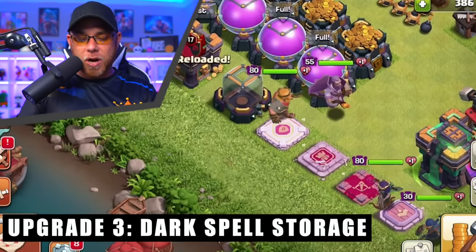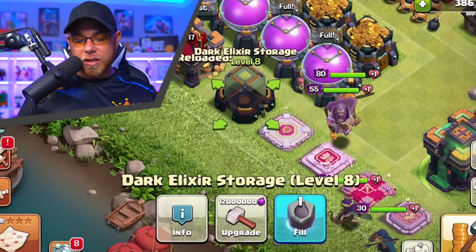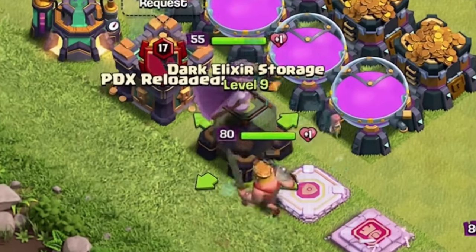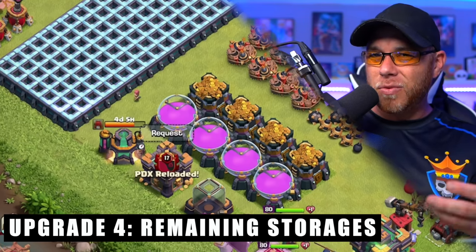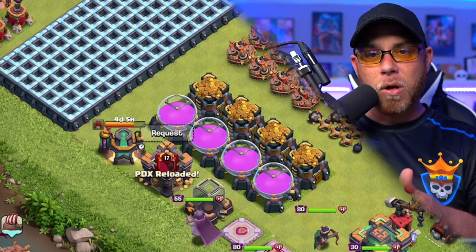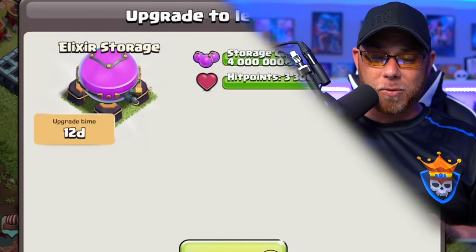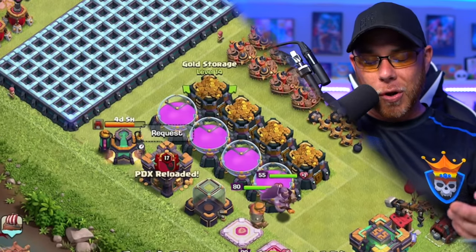The next item we're upgrading is the Dark Elixir Storage, which costs 12 million Elixir — and we do have a Book of Building. We're going to move into upgrading our storages next. I know it's really depressing because a lot of us want to get into heroes or start upgrading the town hall or build the Pet House, but we're going to have to slow down for about a month — roughly twelve days per storage upgrade — to knock out our Elixir storages and gold storages.